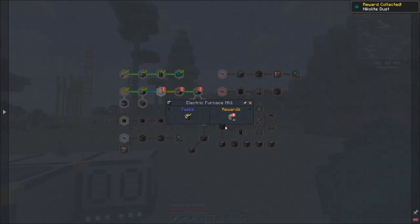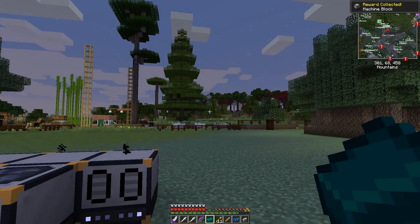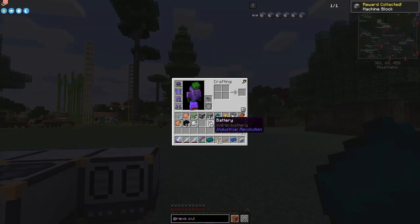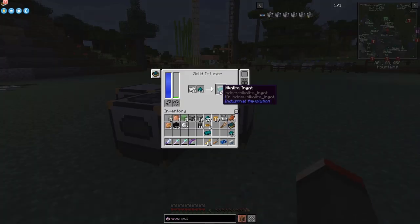Claiming the rewards - we've done the nickelite ingot and we get some dust for that one. We've done the electric furnace and we get some iron ore - that's a good one. Then we've done the pulverizer and we get a cheeseburger and a Mark 1 circuit, both of which are good. And then we get the solid infuser reward - probably a machine block. These nickelite ingots: we're going to need a lot of them so I shoved in the whole lot.